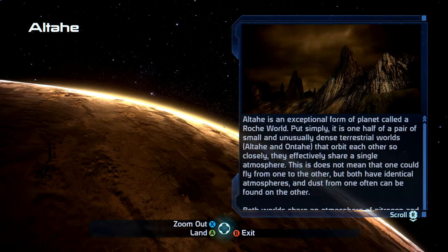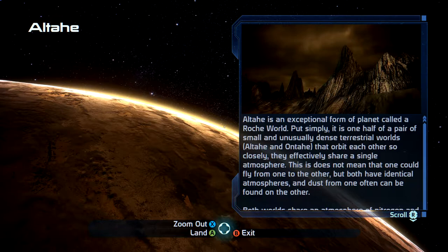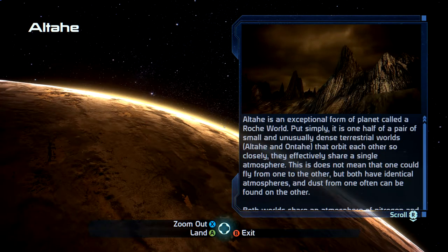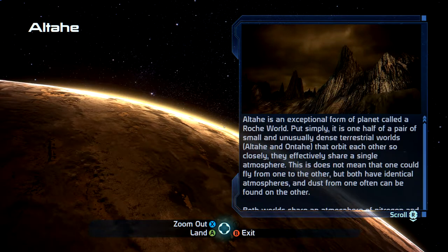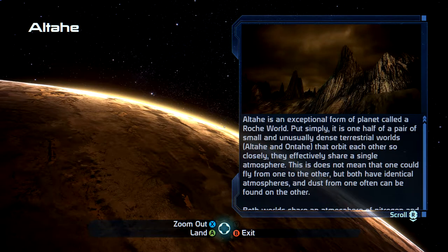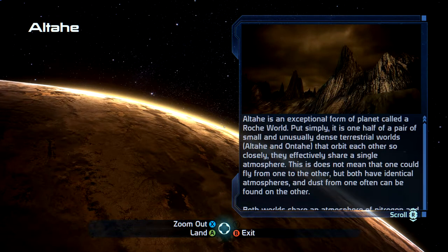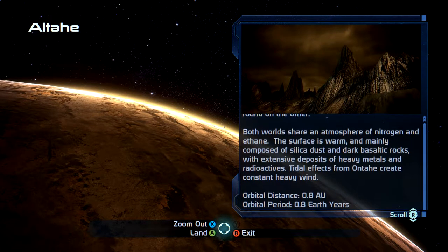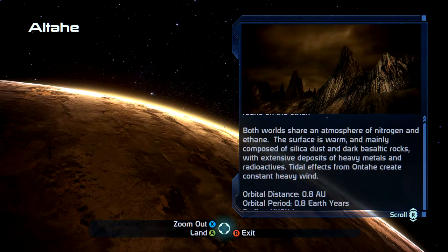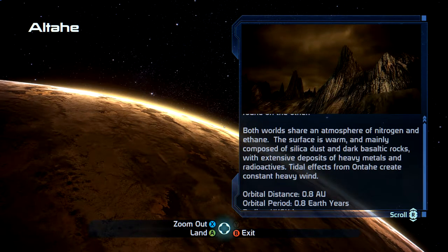Al-Tahee is an exceptional form of planet called a Roche world. Put simply, it is one half of a pair of small and unusually dense terrestrial worlds — Al-Tahee and An-Tahee — that orbit each other so closely they effectively share a single atmosphere. This does not mean one could fly from one to the other, but both have identical atmospheres, and the dust from one often can be found on the other. Both worlds share an atmosphere of nitrogen and ethane. The surface is warm and mainly composed of silica dust and dark basaltic rocks, with extensive deposits of heavy metals and radioactives. Tidal effects from On-Tahee create constant heavy wind.